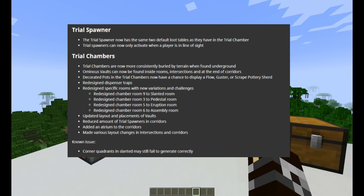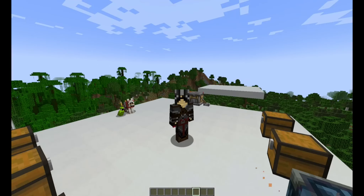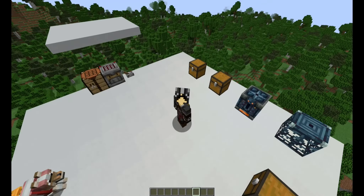Trial Chambers are now more considerably buried in the terrain, found underground. Ominous Vaults can now be found inside rooms, intersections, and at the end of corridors. Decorated pots in the trial chambers can now have a chance of displaying a Flow, Guster, or Scrape Pottery Shard. Redesigned dispenser traps. Redesigned specific rooms with new variation of challenges. Updated layouts in the placement of vaults. Reduced the amount of trial spawners in corridors. Added a trap room to the corridors. Made various layout changes in intersections and corridors. Known issue: corner coordinates in slanted sections may still fail to generate correctly. I ain't going to find one today — if I find one, I find one.